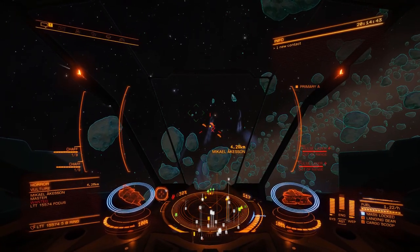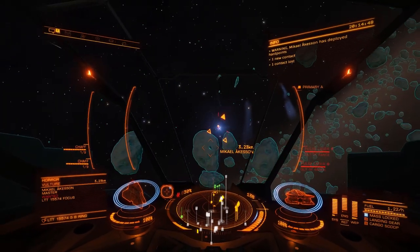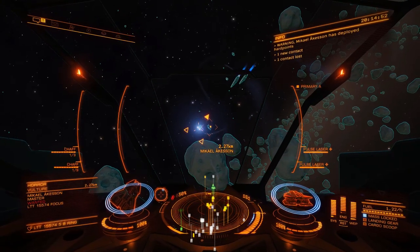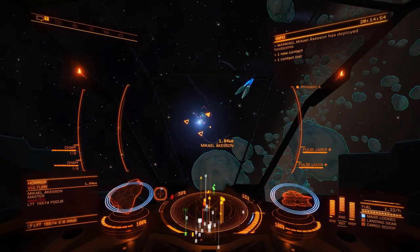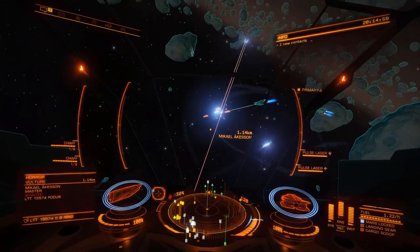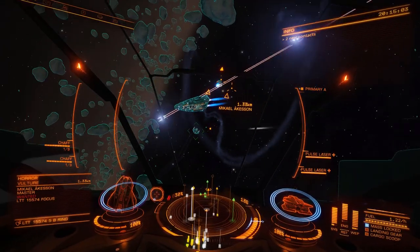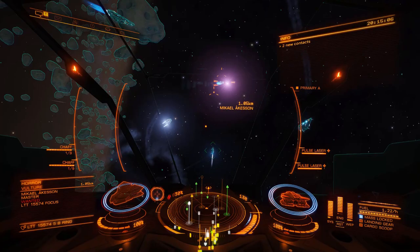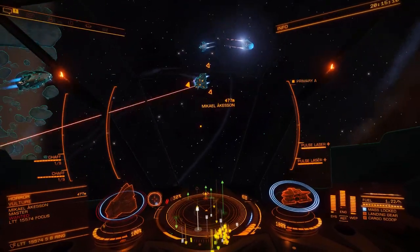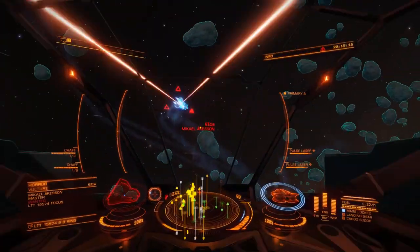What your aim is, is to practice your combat. You need to get these thrusters right, and your pips, and your throttle. Once you've got the hang of that, you could go and do some engineering. Once the police are involved, you should be okay with a vulture. He'll attack from time to time — he's got chaff. You can never get behind them at first. They always turn towards you as you get within range.